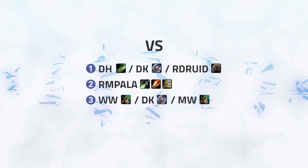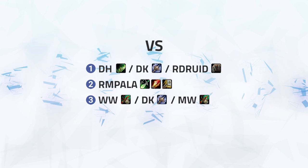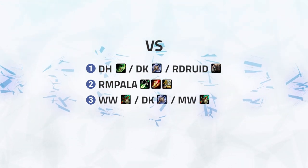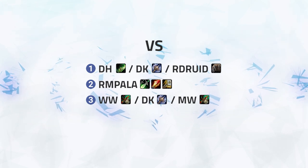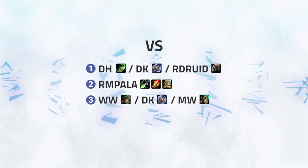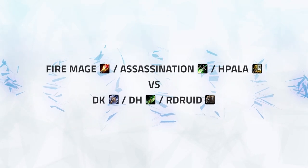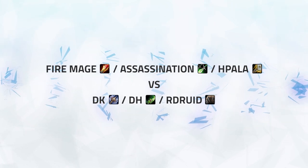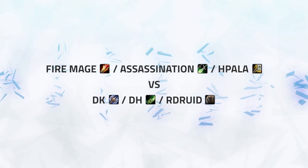So as mentioned, this is going to be against popular tier 1 compositions. We're going to be using three comps as examples for this video: DH DK Resto Druid, Iron Pala, and lastly Windwalker Death Knight Mistweaver. Starting off with DH DK Resto Druid, we're going to be watching as Gelubaba creates a kill window whilst playing Fire Mage, Assassination Rogue, Holy Paladin.